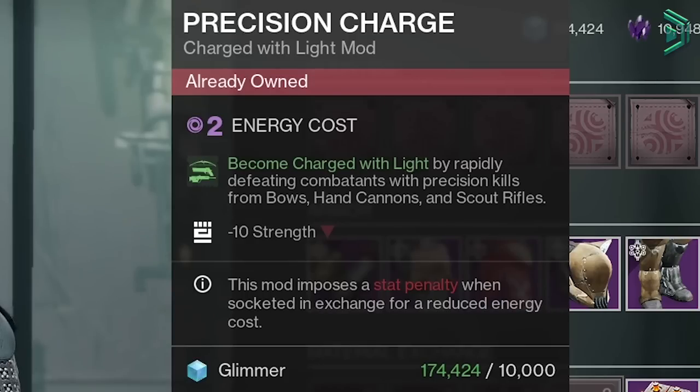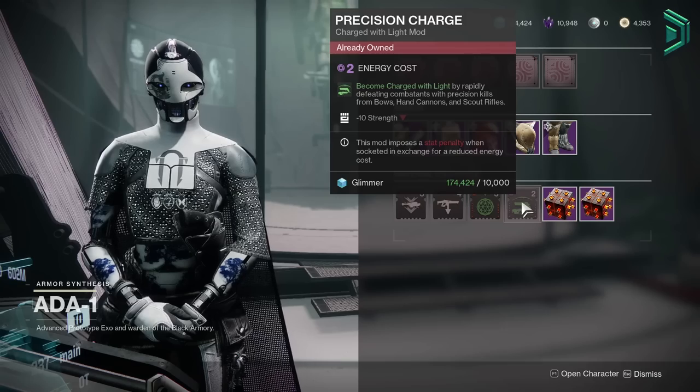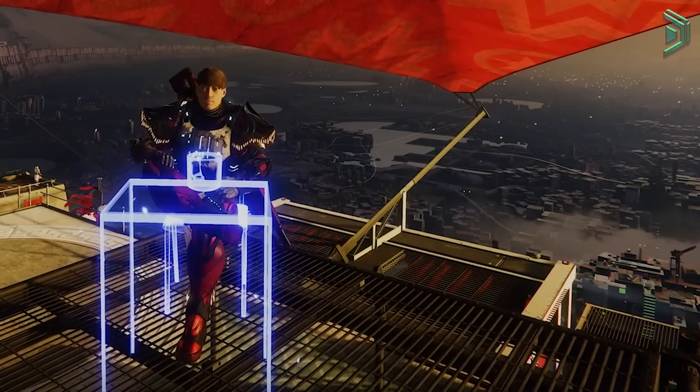Lastly, we have Precision Charge — this isn't bad in low-tier PvE, but can be pretty tricky to use in things like a GM, as adds take a lot more hits to die. Still worth grabbing though. As always, pick up what you don't have, and I'll see you in the next one.